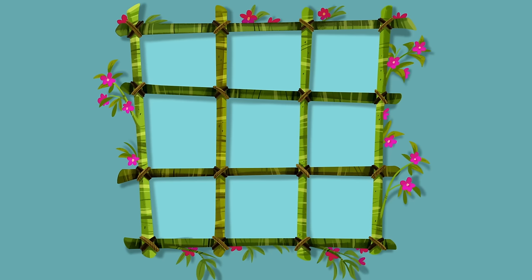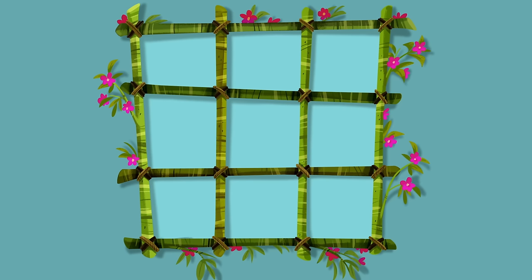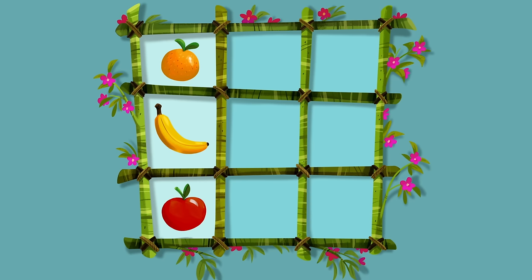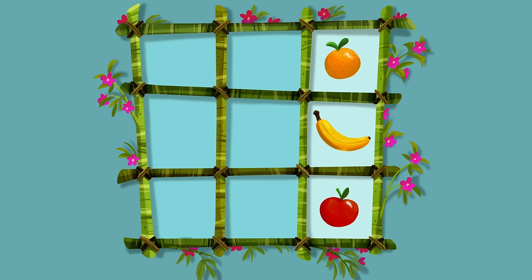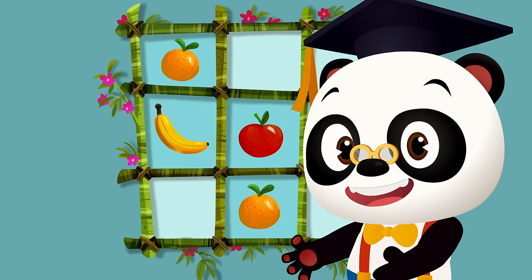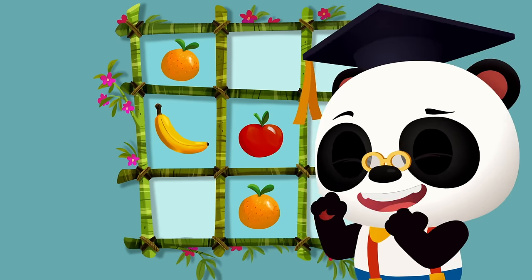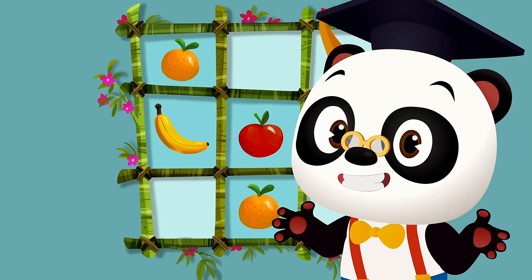Every row of squares needs to have one orange, one banana, and one apple! All you need to do is look at what's already in the rows and columns and figure out which fruit is missing! Can you help Toto figure out what type of fruit should go in the empty squares? Awesome! Let's play! Hooray!